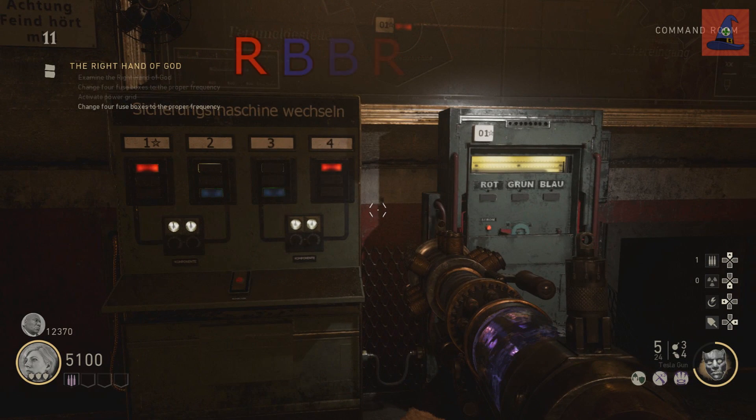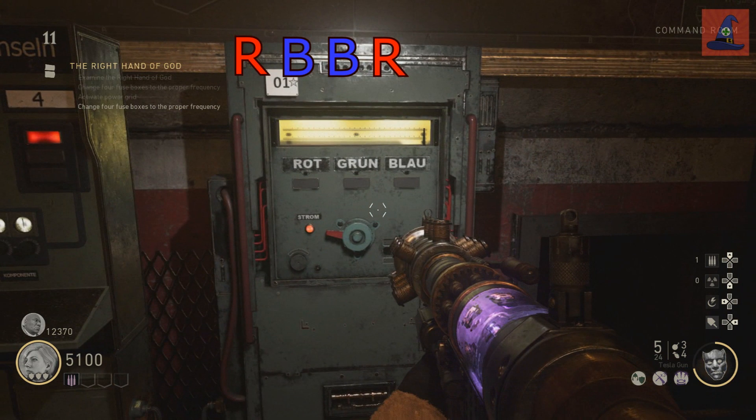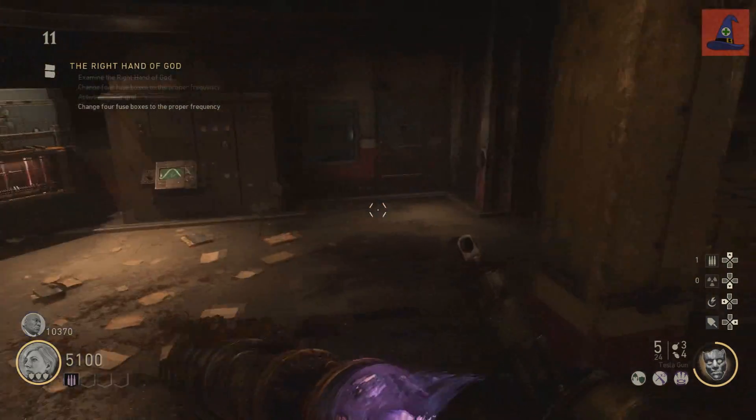For example, I have red, blue, blue, red in my game. The panel with the number 1 on it is our first color of the sequence, which is red. So I'm going to move the switch until it's landed on red.